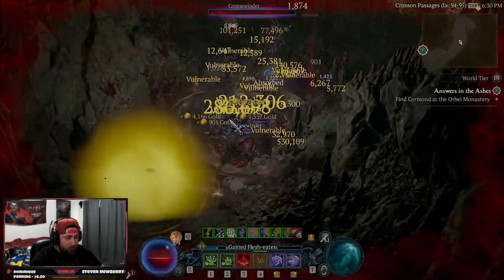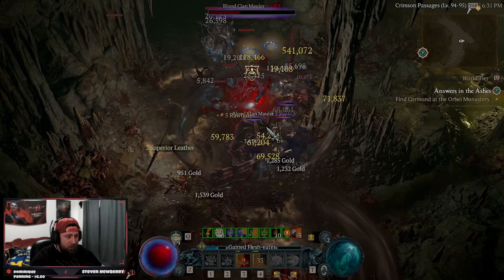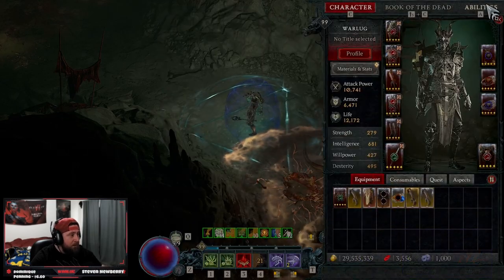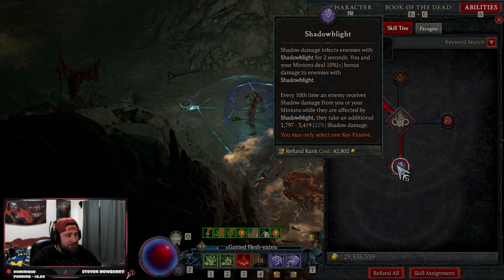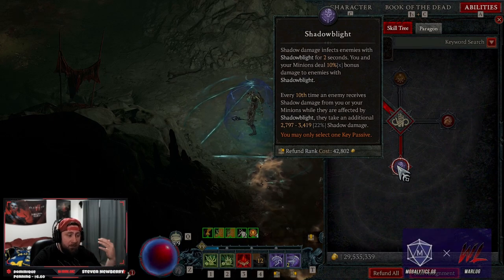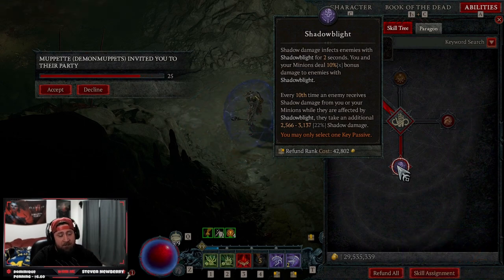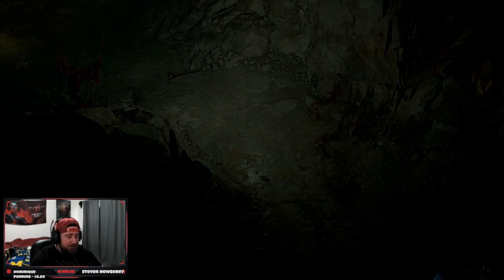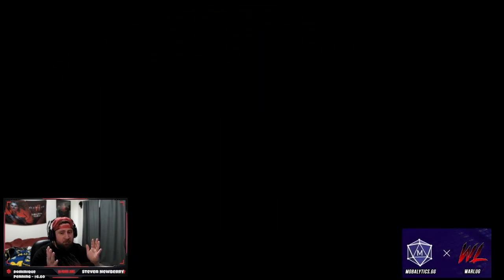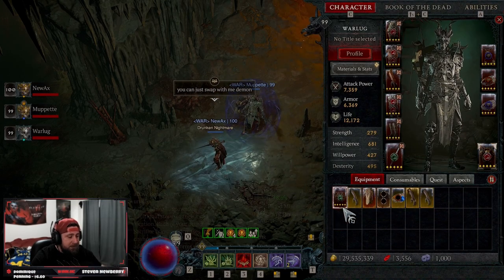The build is really fun — we absolutely dominate, kill everything, and move at super speed. Our key passive is Shadow Blight: shadow damage infects enemies with Shadow Blight over two seconds, and every 10th time an enemy receives shadow damage from us they take even more damage. We also have Littlest Wall which procs us to have as many Bone Storms as possible.